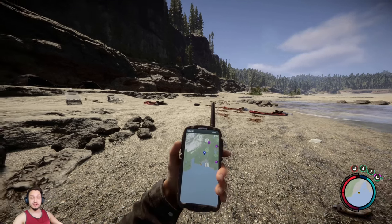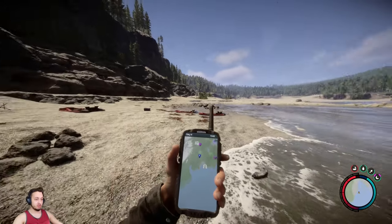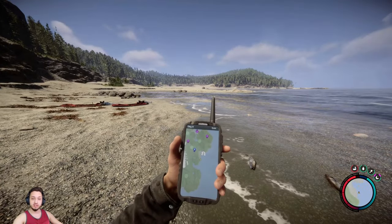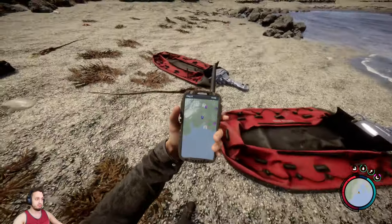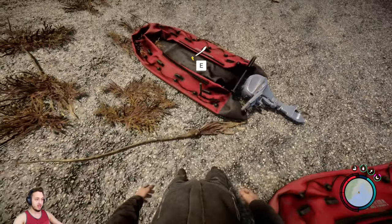Welcome back to Sons of the Forest. I'll be showing you how to get the shotgun rail and the machete. On the map, come down to the bottom near the cave for the rebreather, right on the beach from the mountain. You're going to see a couple of little tents and a couple of deflated boats, and you're going to grab the machete — it's chilling right here inside the boat.